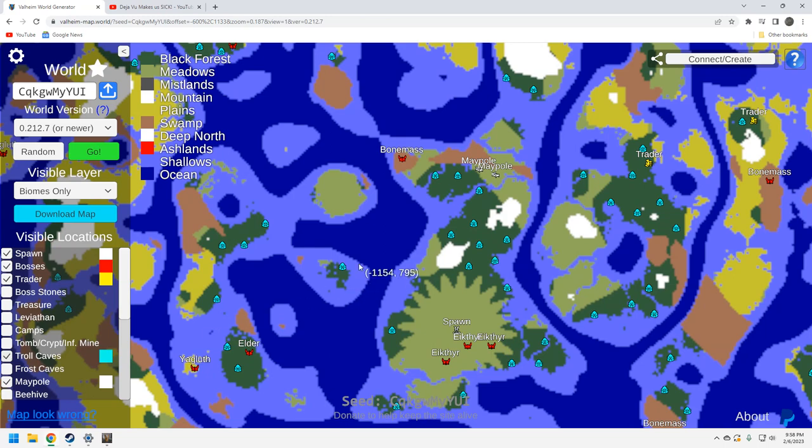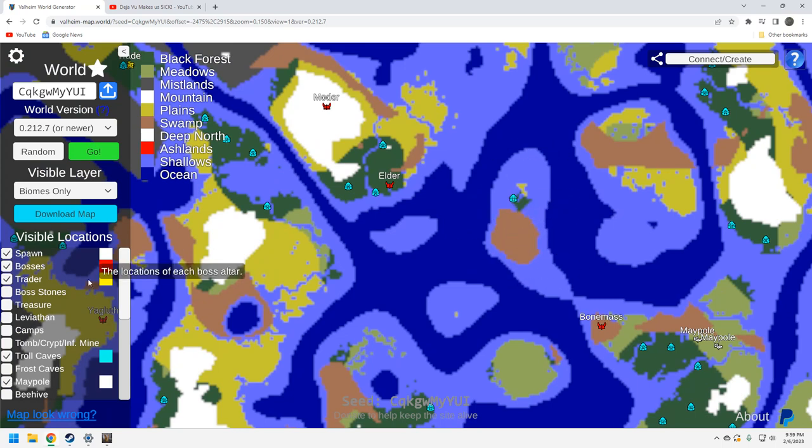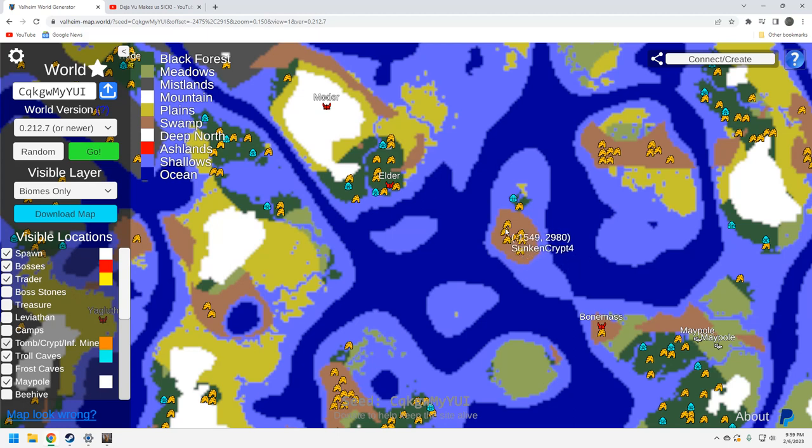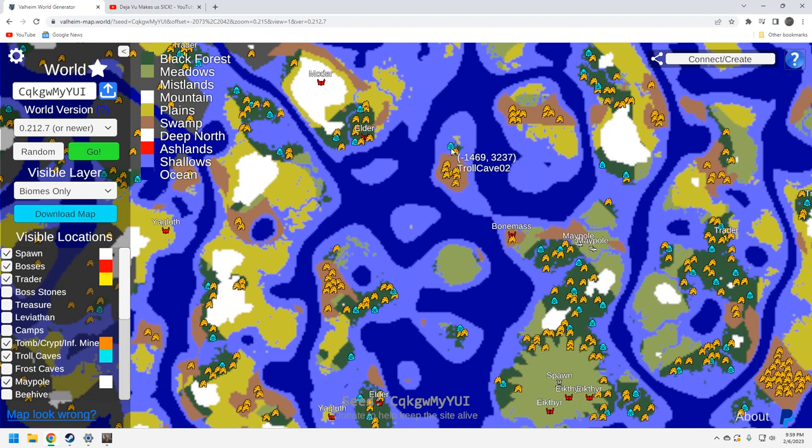Troll caves for portals — there's a decent one up here that might set you up well to farm the little island with plenty of crypts. There's a little bit of plains right there that might be a pain — it'll only take one deathsquito to ruin your day. A couple more troll caves up here could get you going toward the Moder spawn. The best one is probably this one right here because it'll let you set up a portal, close it off, and get access to those sunken crypts.